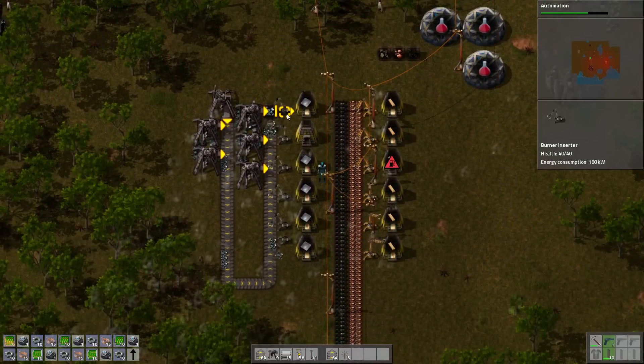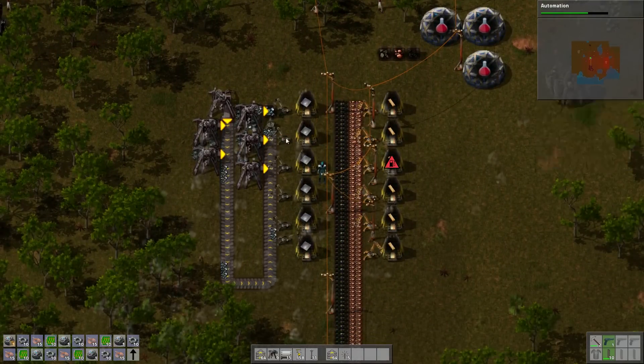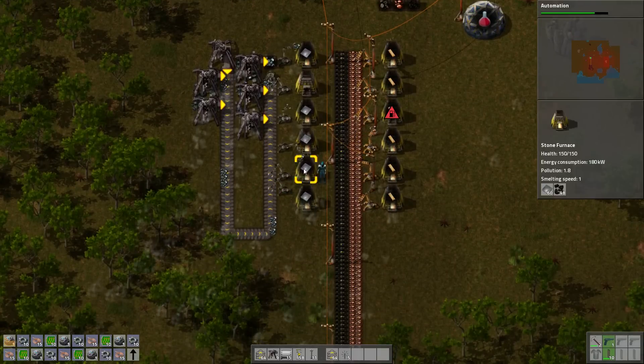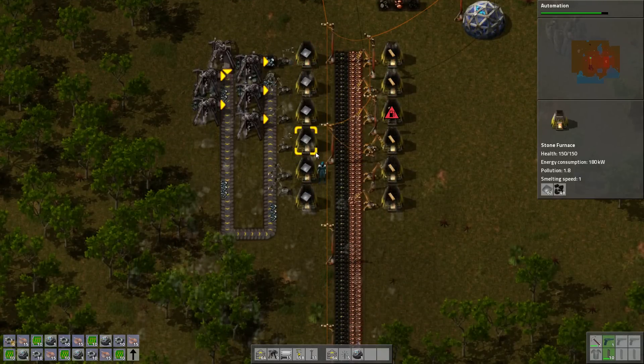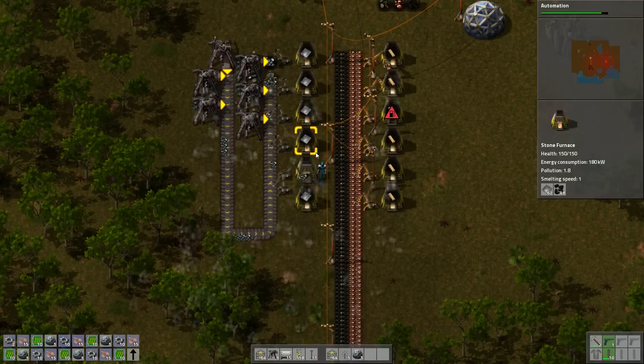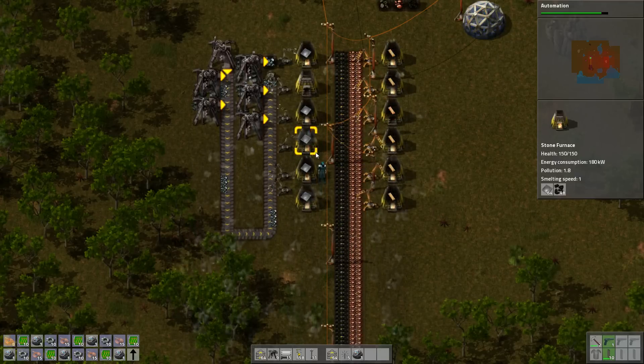So the burner inserter — regular inserters are pulling iron ore, which is just going in here. This is all stone furnaces, which is kind of okay — it kind of has to be stone furnaces. Now if we wanted to, we could actually expand this whole thing.